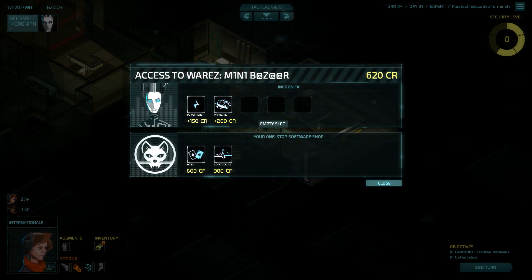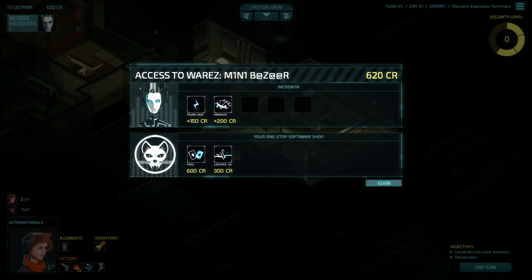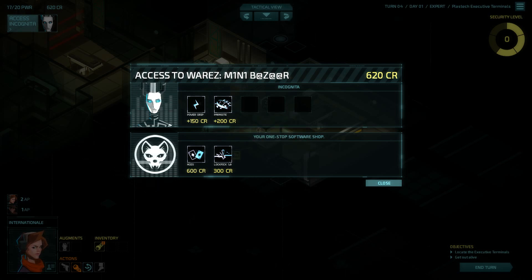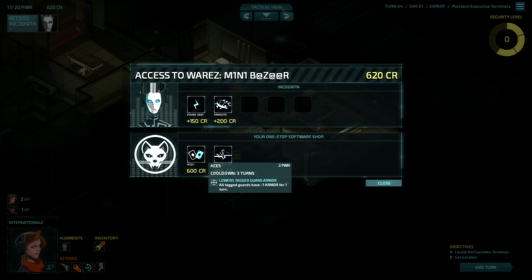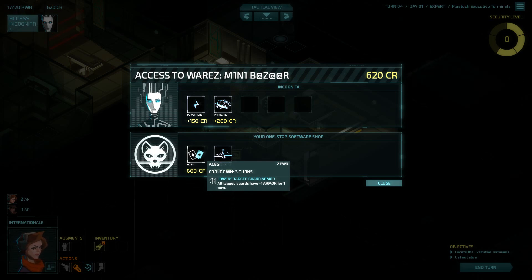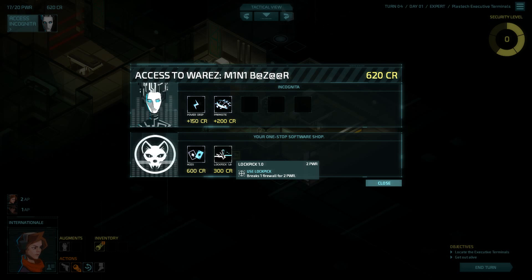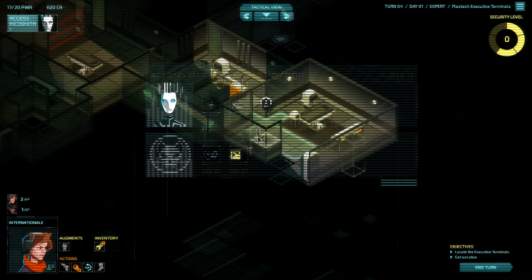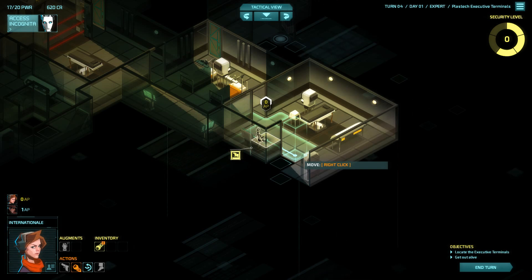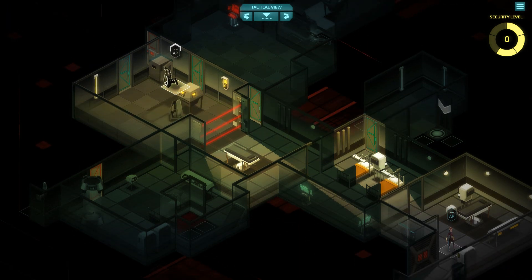This is basically an in-game store where you can buy upgrades for the Incognita system. There are several items I could buy. One lowers tagged guard armor - all tagged guards have minus one armor for one turn - which could be really useful in the mid-game. There's also the lockpick which breaks one firewall for two power, like the original ability I could have taken. I'm not sure I want to spend all my money on this though, as it will be of limited use right now.